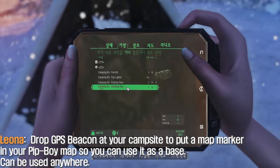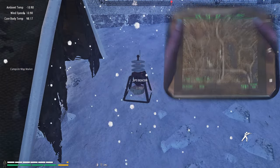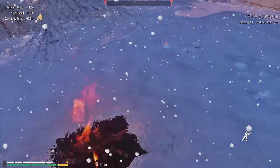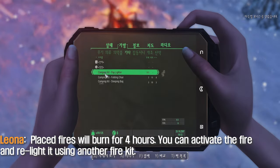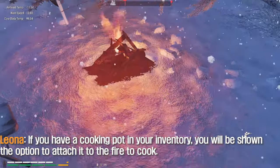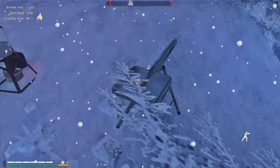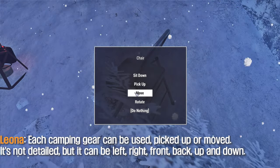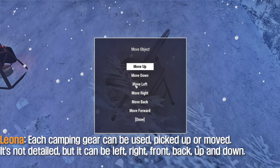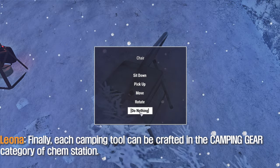Drop a map marker at your campsite in your Pip-Boy map so you can use it as a base — it can be used anywhere. If you drop a fire kit, you can make a campfire on the floor. Placed fires will burn for 4 hours, and you can relight them using another fire kit. If you have a cooking pot in your inventory, you'll be shown the option to attach it to the fire to cook. Each camping gear item can be picked up or moved, and each camping tool can be crafted in the camping gear category of the camp station.